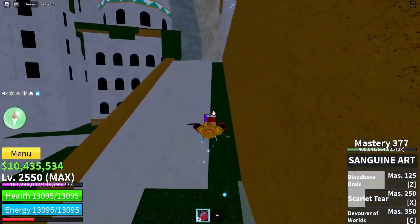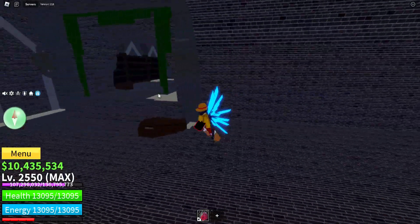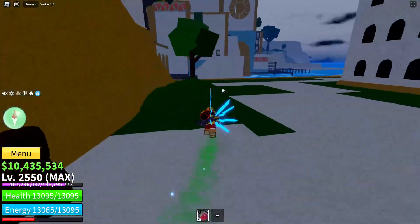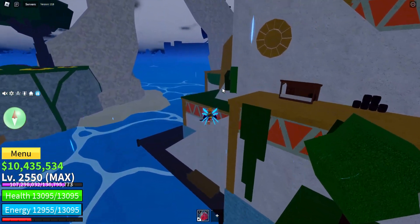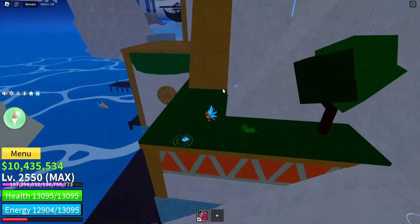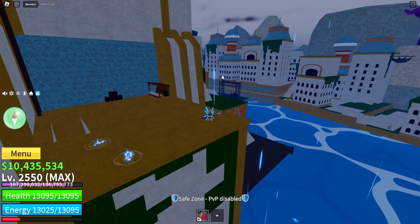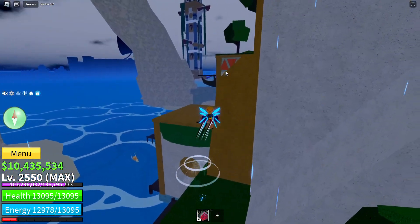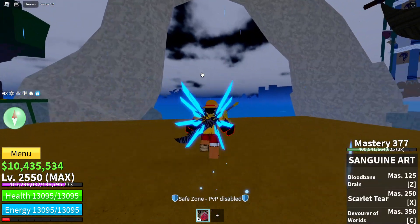For the certain location of the Sanguine Art trainer, all you gotta do is start from the docks right beside TK Outpost — that's how you pretty much locate it. This is the main docks right here, so literally go to the right or left side from it, and you should be able to find the trainer.